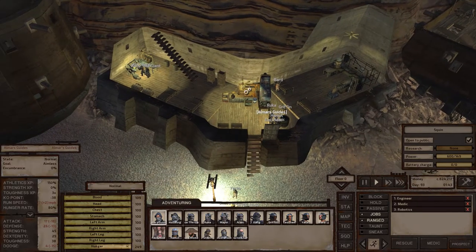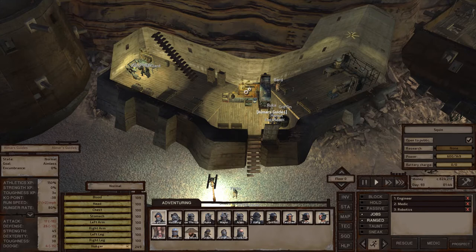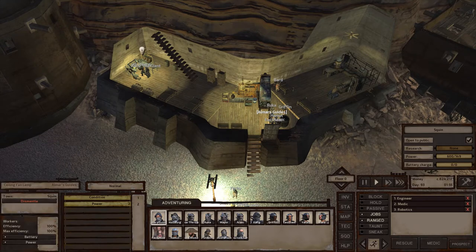Once you've made a research bench and put some books in there, the things you need to research are — I'm going to read them off my website, check out almarsguides.com for an actual list — small house, tech level two, and indoor lighting. We need indoor lighting because of these ceiling fans that produce light. If you don't have light when you're crafting at night, you will suffer a skill penalty and perform worse. If you have light, you get no skill penalty and you'll be just fine. Light is very important, especially if you want to craft during the night.